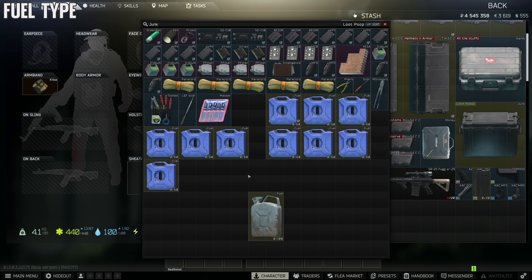Use these fuel cans for your hideout instead of the blue ones. Craft a grenade case and vendor the grenade case — Therapist overall makes you lose a little less money than crafting magazine cases.